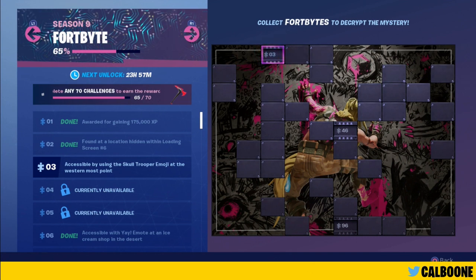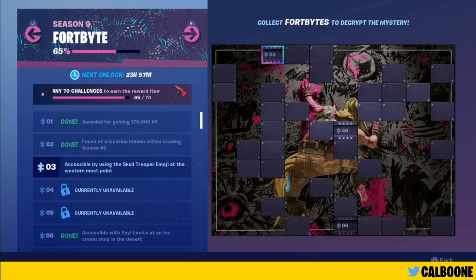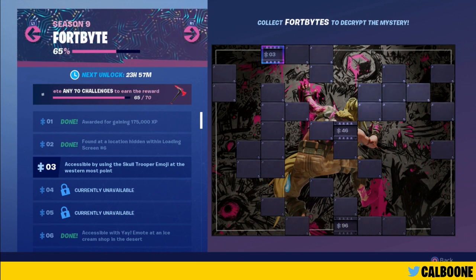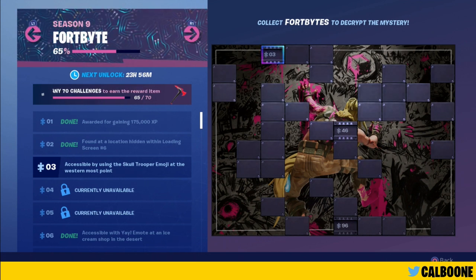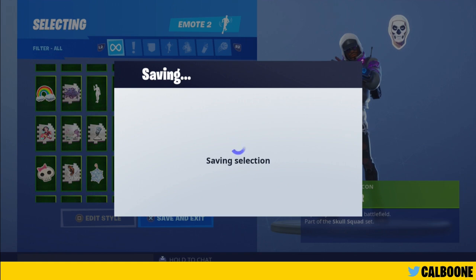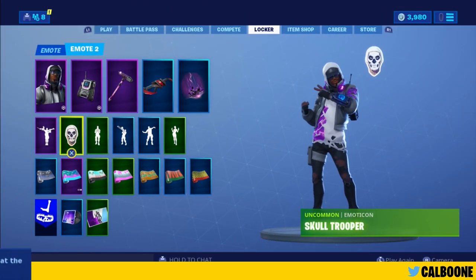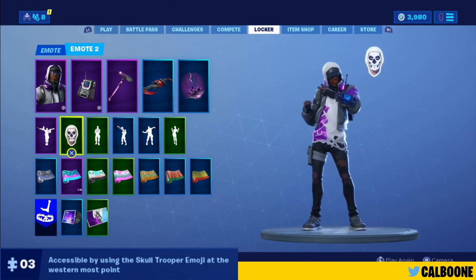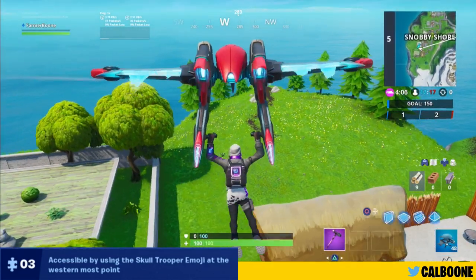We got a really easy one for you today. Today is Fort Bite number three, accessible by using the skull trooper emoji at the westernmost point. You're going to go into your locker, put on the skull trooper emoji, and head out to the houses in back of Snobby — and that's where it'll be.